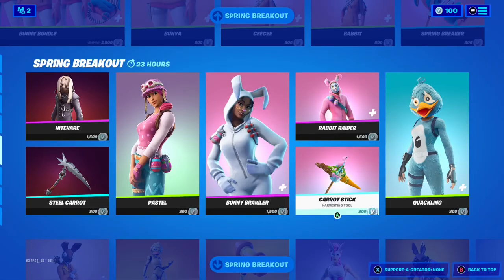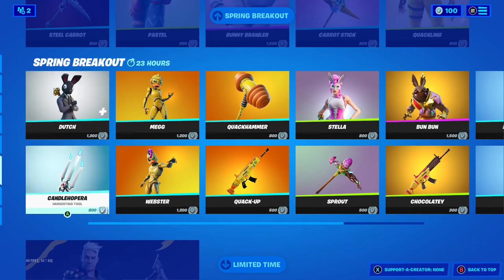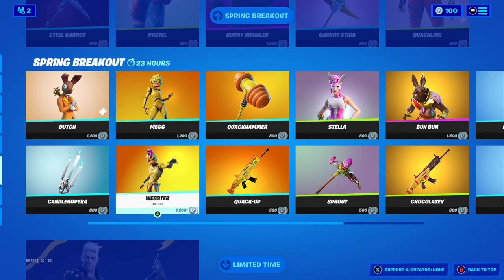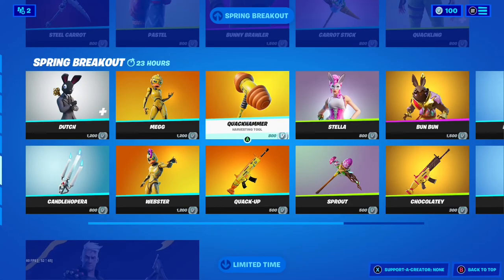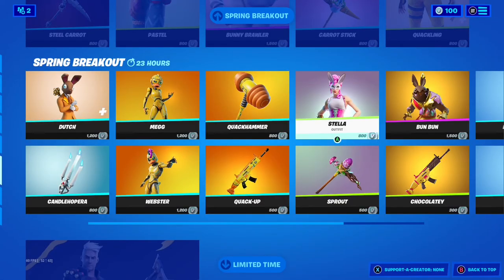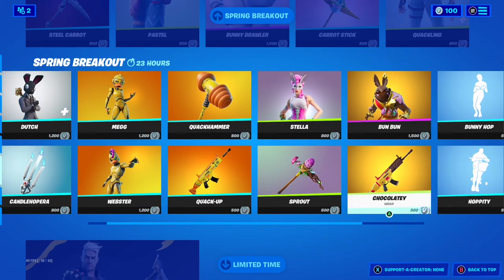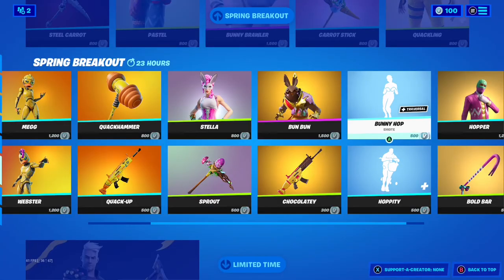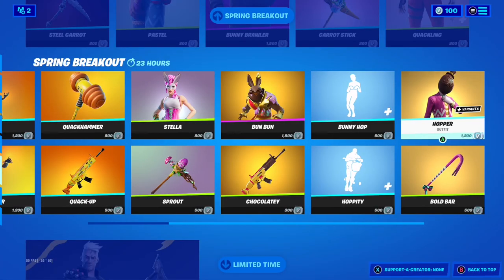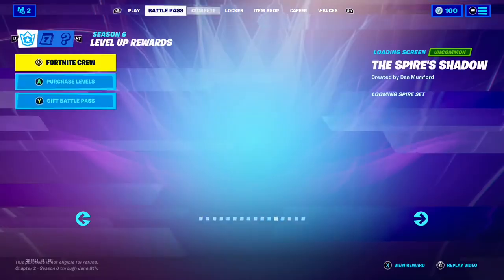And then we have Carrot Stick, Quackling, Dutch, Candle Opera, and then we also have Meg, and Webster — pretty cool skin. And then we have Quack Hammer, and then we have the Quack Up, Stella, Sprout, Bun Bun, and then the Chocolaty Wrap, Hoppity, Bunny Hop. And then we have the Hopper Skin, and then Bold Bar, and so that's the item shop for you.